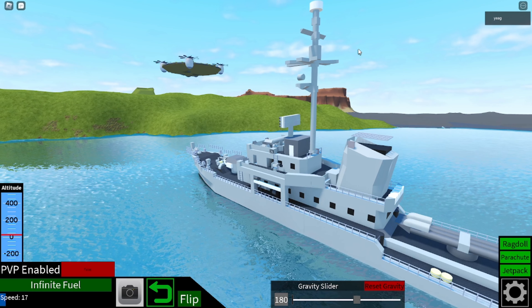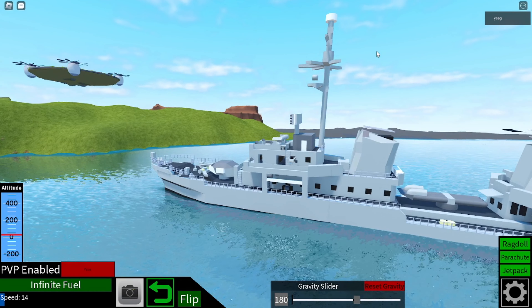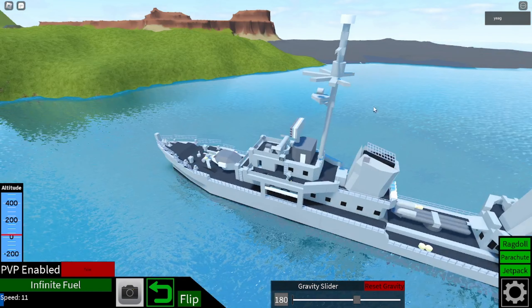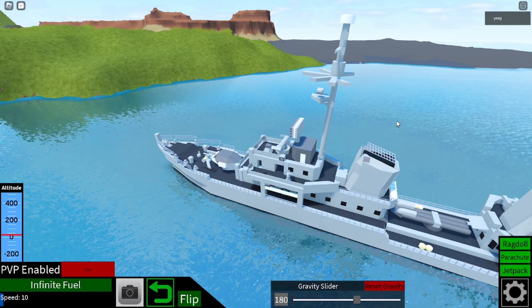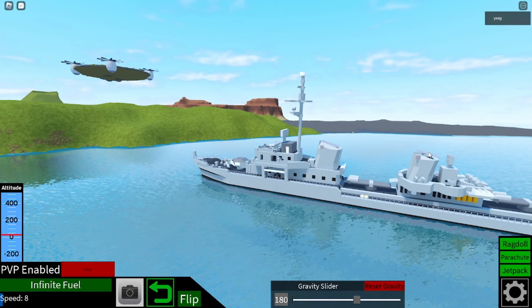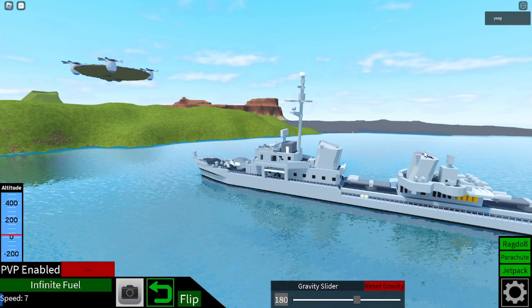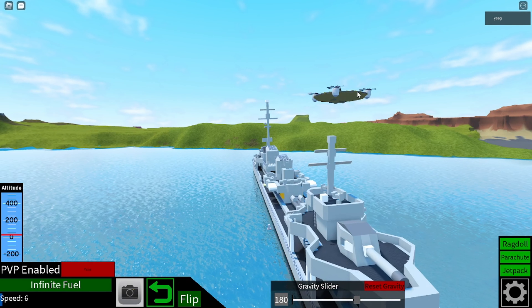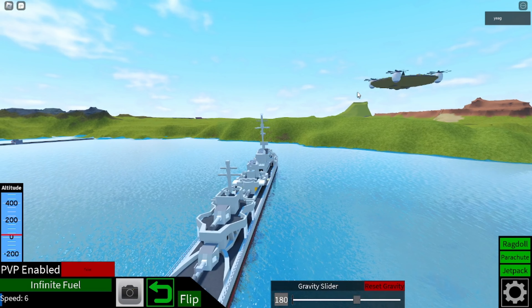So I hit keypad one and all this stuff rotates down, like so. The railings are good. And then keypad two locks it all in place. There's also that, which has to be last because it's below. That's the folding done.